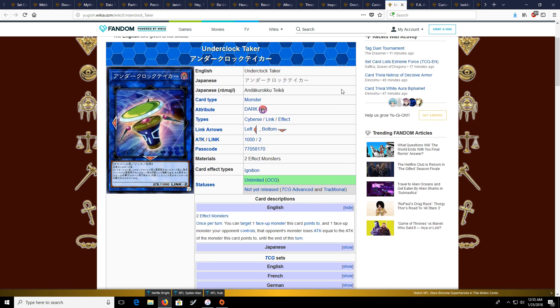Then there's Underclock Taker, which is an interesting little card. It's a Link 2 and it points down, which is kind of important. It only takes two effect monsters. It could kind of be a Proxy Dragon alternative if you want — its effect is kind of neat. It's just a nice card to have to add to your card pool and definitely a card I would look out for.